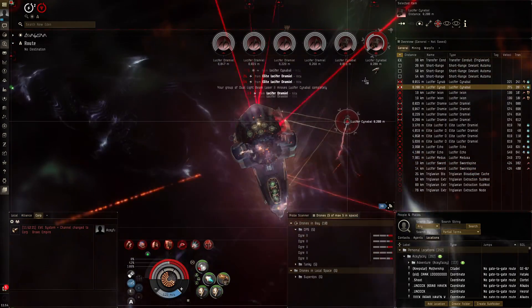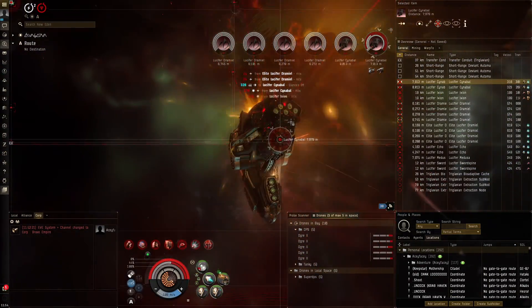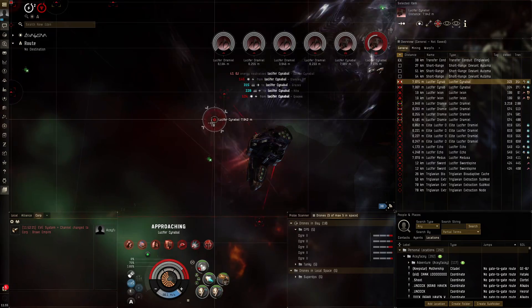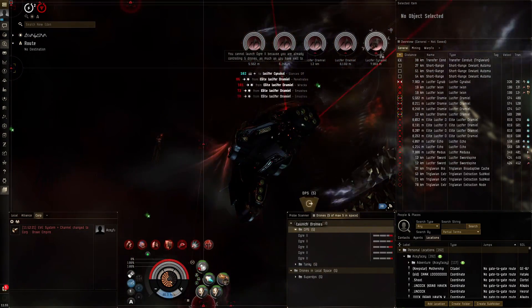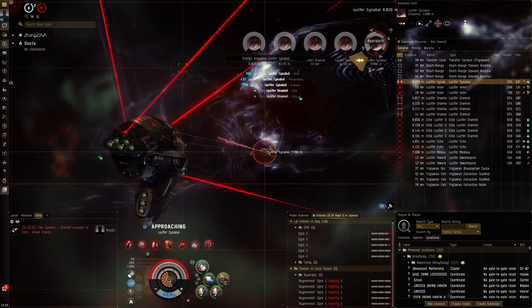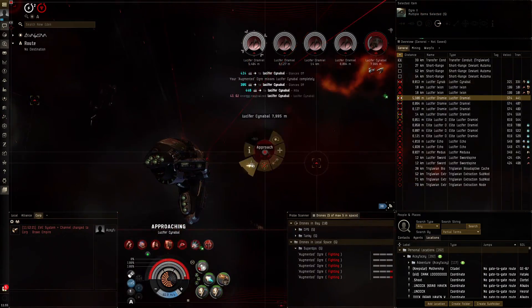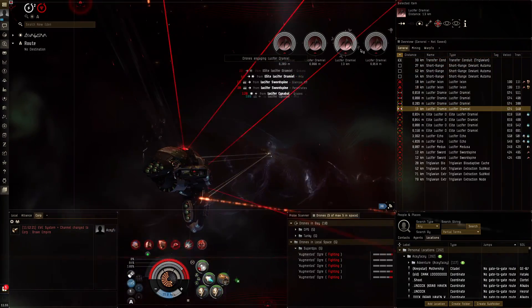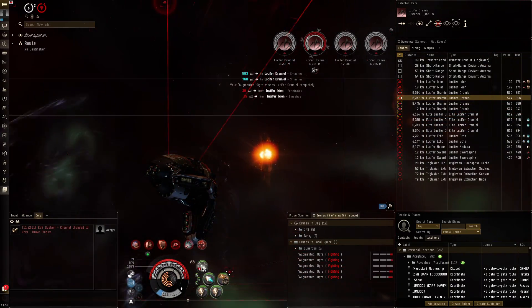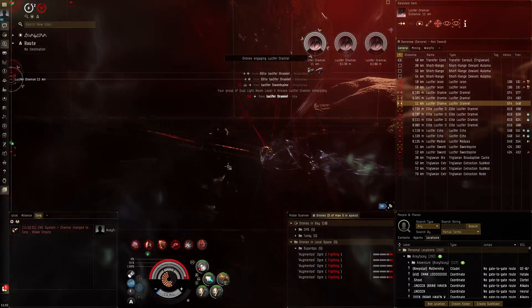I want to take Imperial Navy ammo because it has essentially the same DPS as Gleam - maybe a tiny bit less but very minuscule - while having a lot more range than Gleam. The benefit of Gleam is that you want to use it when you have tracking issues since Gleam tracks better than Imperial Navy Multi-Frequency. It's really only when you have small frigates orbiting you that you want Gleam, otherwise it's almost always more favorable to use Imperial Navy Multi-Frequency because of the extra range.